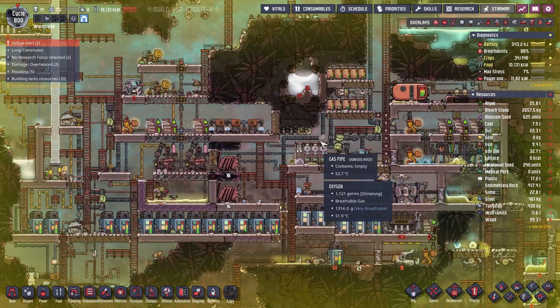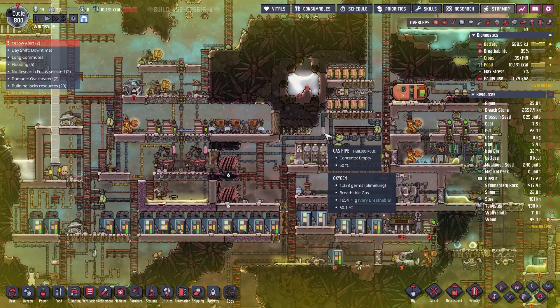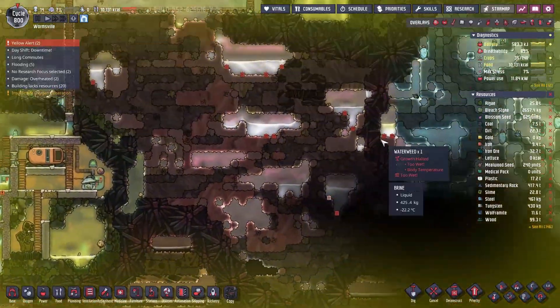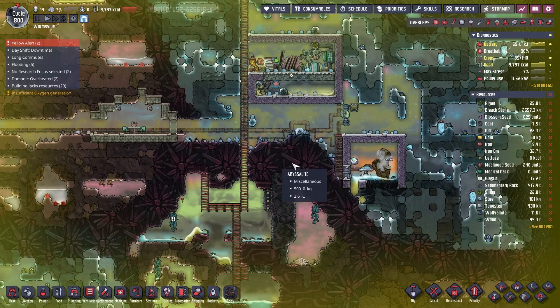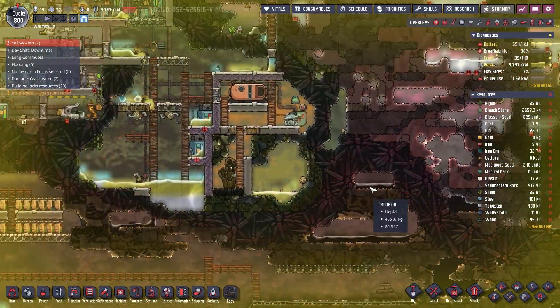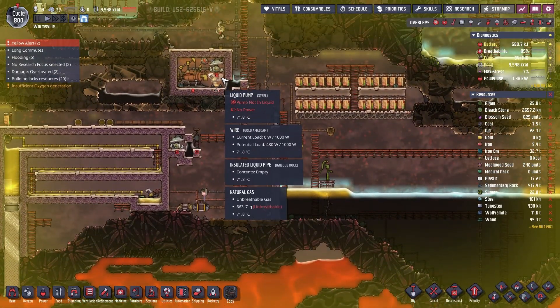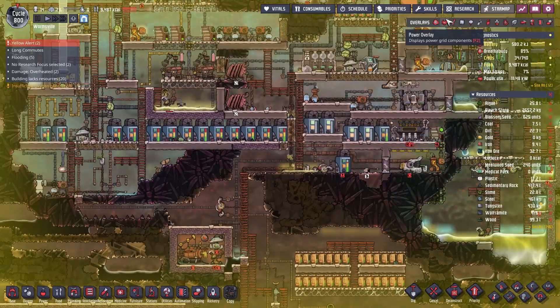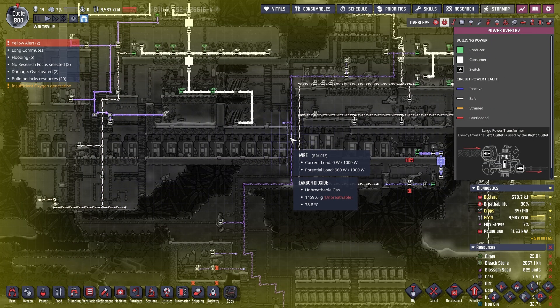I'd love to get at that bleach stone. Wonder if I could get at it anyway. This guy's dormant, this one is getting there. I think we're getting plenty of liquid there. We're gonna need to turn this back on at some point to get more oil in, but I'm gonna wait for right now. The load is nothing right now, so that's good.